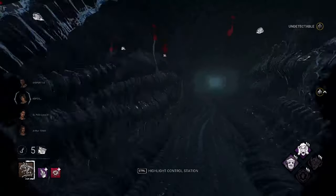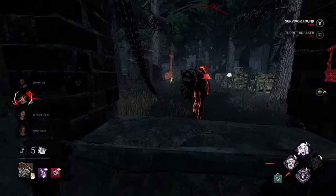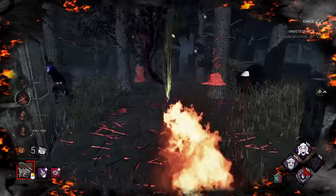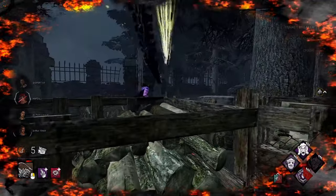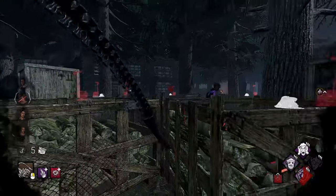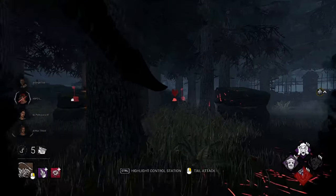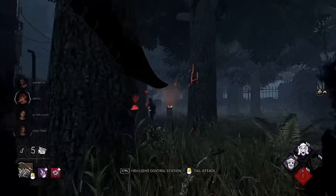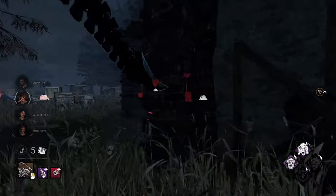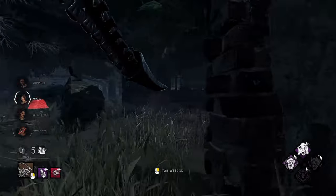Sorry guys, I forgot to start the recording — here we go. Nice early hit and Dark Devotion activates. Hopefully we can get a quick down here. I'm trying to get too fancy — now I gave him a wall I probably shouldn't have done that. Not the smartest move by me. We've got some juicers here, can't really determine that yet because of that mistake. We do get the hit there, just the edge of it.